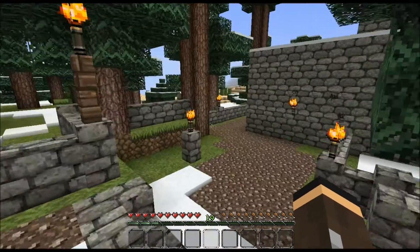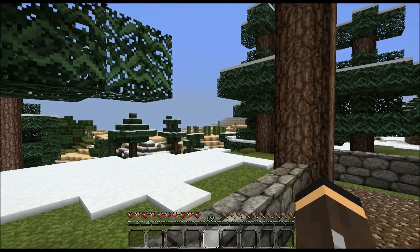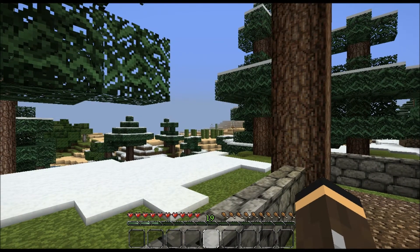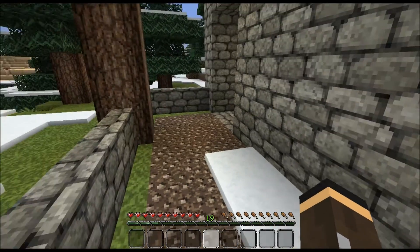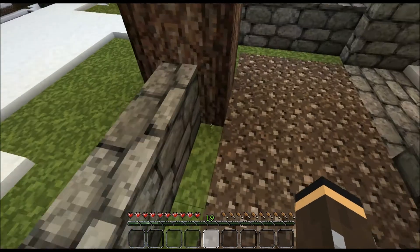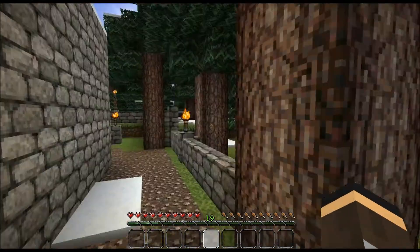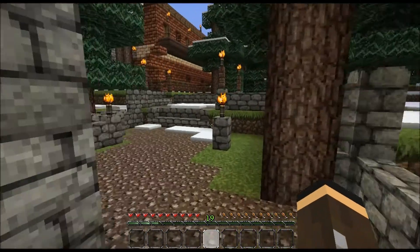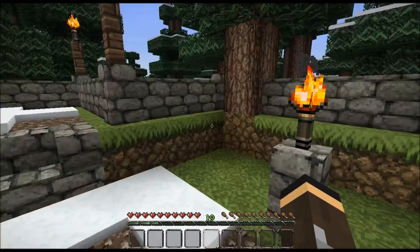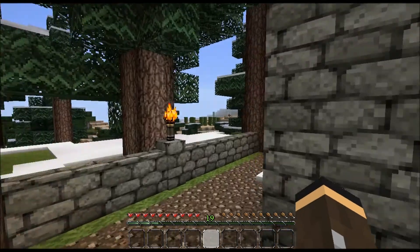Over here in the desert — these are the old biomes — is my very first jungle temple. Like every jungle temple I've found, it has nothing in the bottom because the bottom opens into a ravine. My wife can find them left, right and center like nothing. I find them and they always open into a ravine. Always. It's just the luck of the cow.